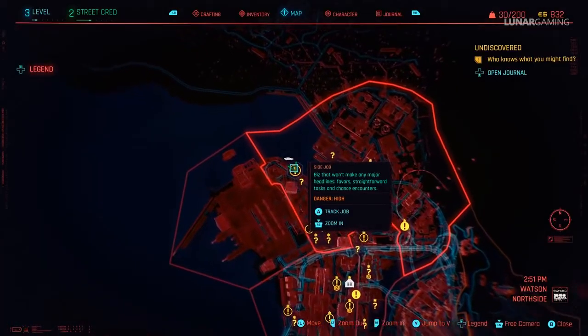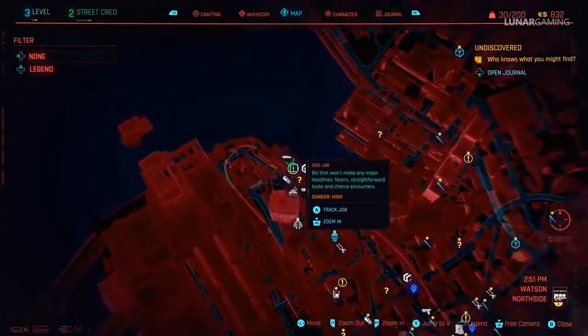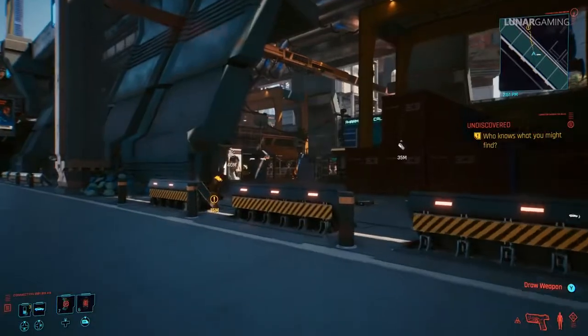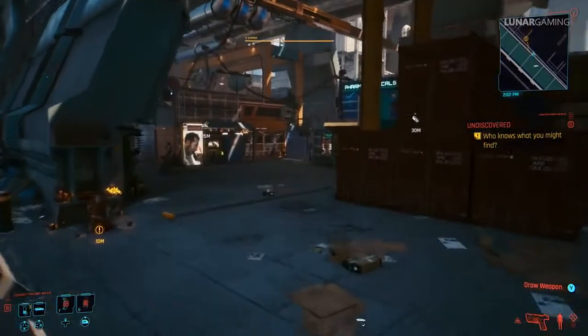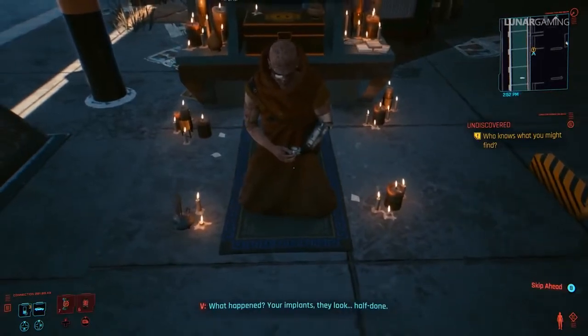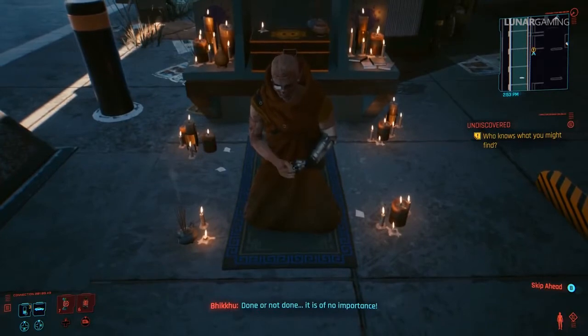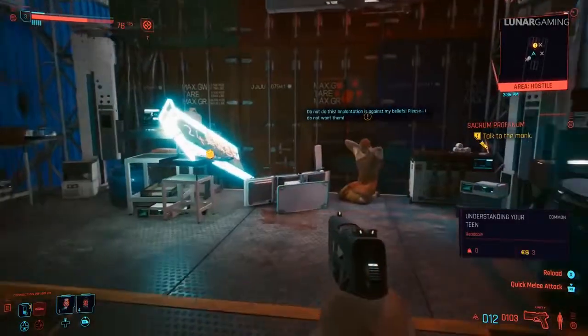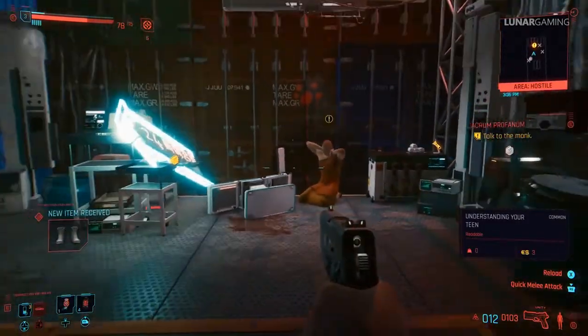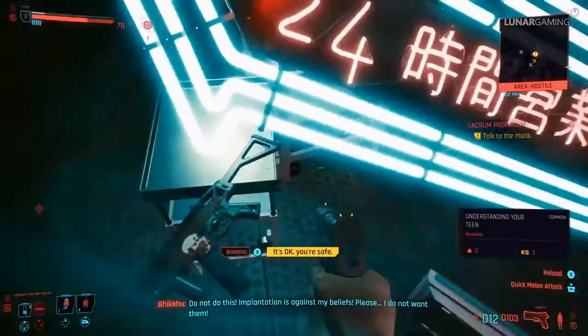The first step is to do the main missions 1 to 7 and stop after you complete the Ride mission. Mission 8 is complex but there is one unique from sidejobs we can get before we start that. To get the Fenrir unique, head to the north side docks in Watson and find the monk to get the sidejob Sacrum Profanum. You're tasked with finding the monk's brother — head to the location, kill the Maelstrom soldiers and rescue the monk. The Fenrir SMG is sitting on a table next to him.